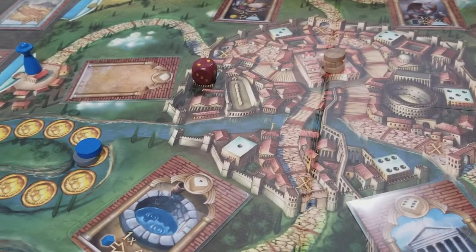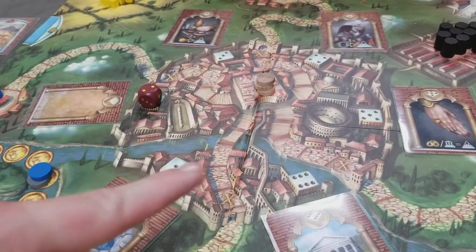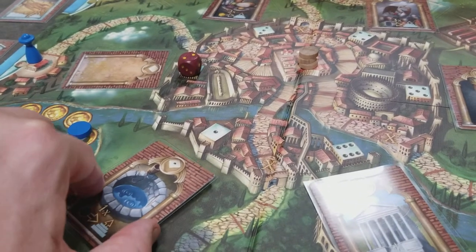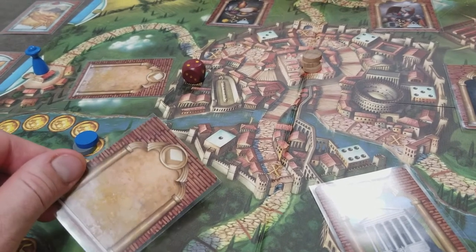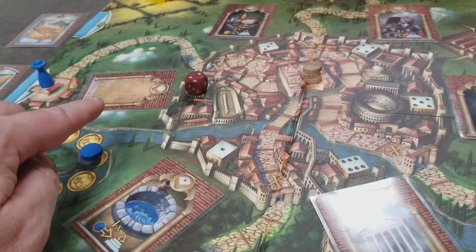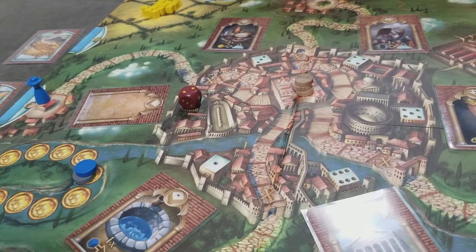One special point for a two player game: the start player, once they choose the first emperor card to resolve, can choose any other card to turn over — to simulate additional players in the game. It's just the start player that makes this decision after they've resolved their emperor card, but at the end of the round all the cards will get turned face up.